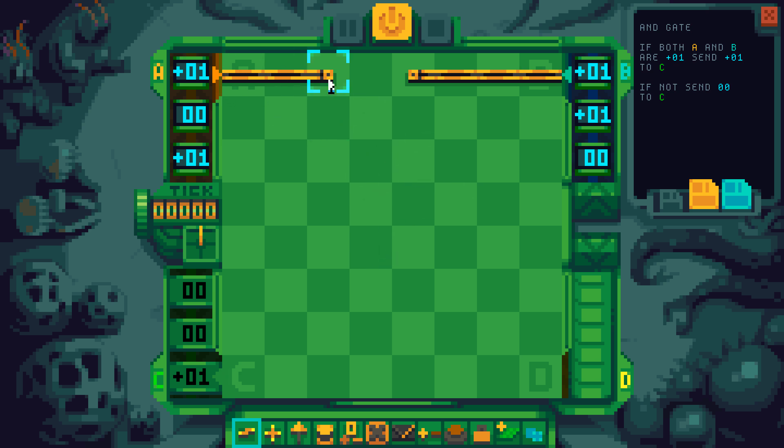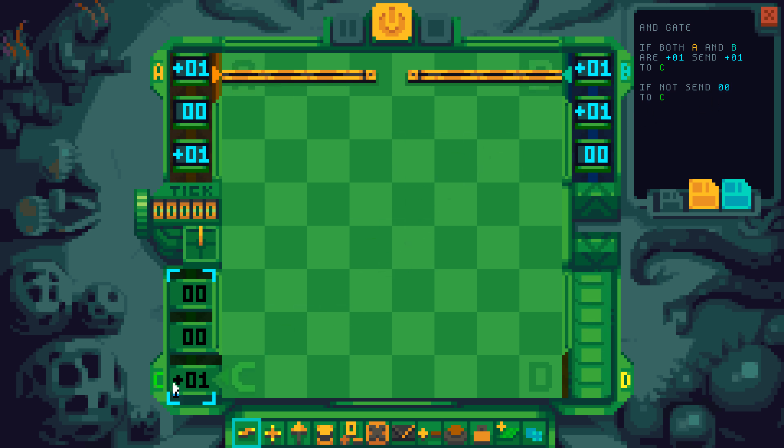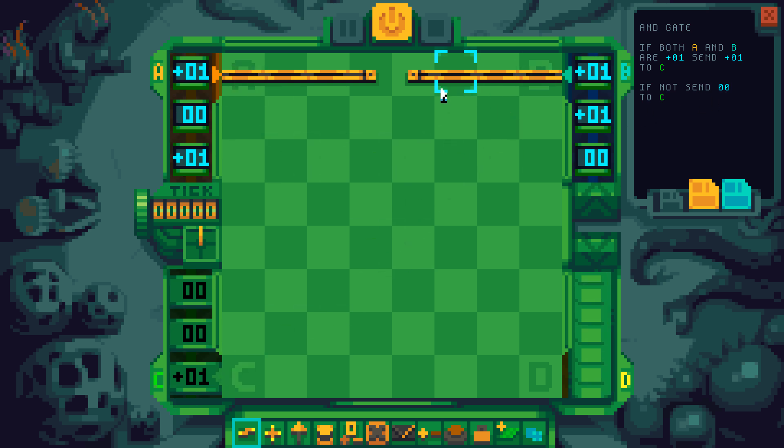Let's first do the logic. So if A is a 0, we need to send a 0 to C, and we already have a 0. At that point we don't really care what value B has, right? So we need a way to delete B, and whenever we let B pass it would need to reset the switch.